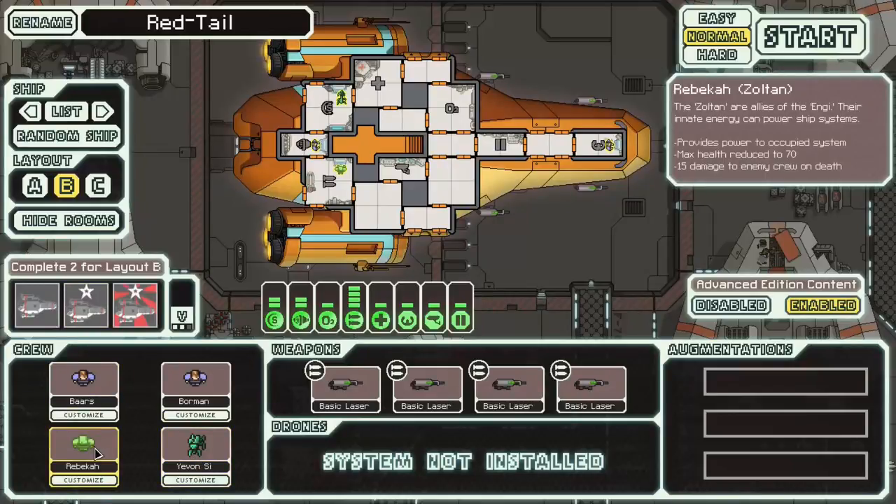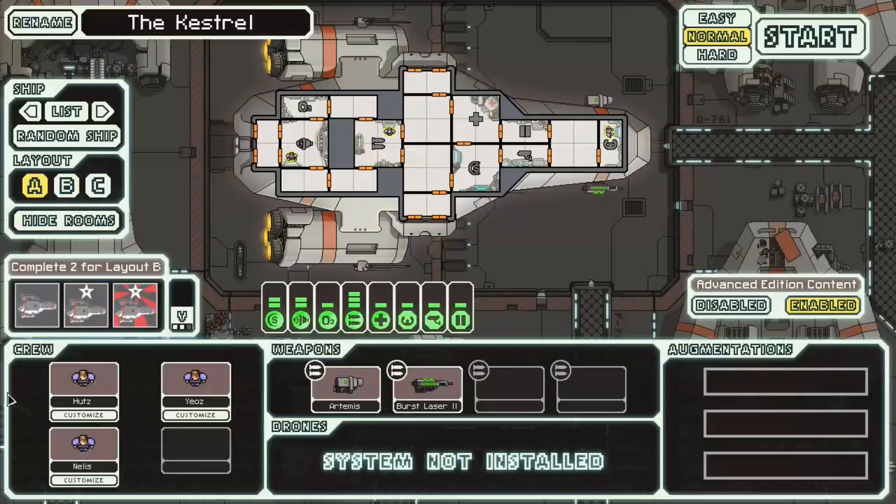The Zoltan is also very good. Zoltan power the rooms that they're in, and you can very easily get to a state where, at the end of the game, even if you buy all the battery upgrades you can possibly buy, you still don't have enough battery power to run all the systems you'd like. By having a Zoltan on your ship, you effectively increase your total battery capacity by one, and that can be a really nice thing to have in the final boss. By contrast, the Kestrel has three humans — one less crew member, and you don't have those aliens.